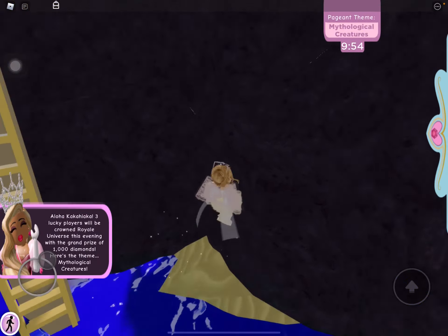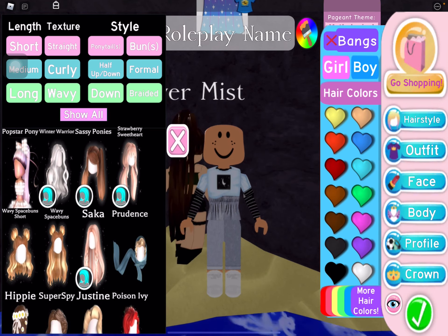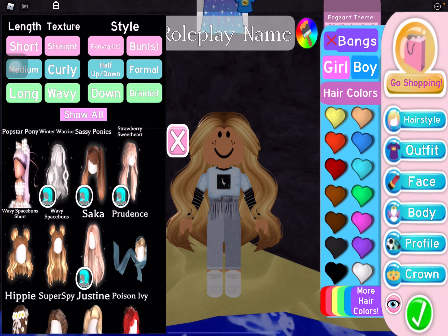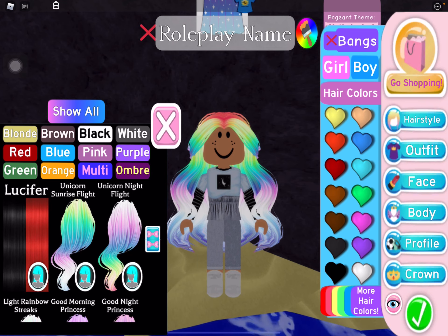I'm gonna reset my character and we're gonna pick a unicorn. I'm gonna pick this hair first — it's called Winter Warrior. And I'm gonna put multi-color so it could be rainbow color, and let's make it glow.